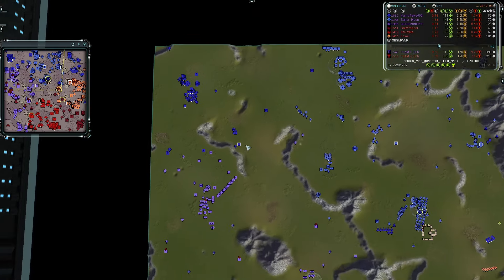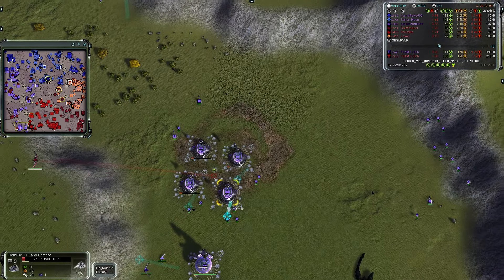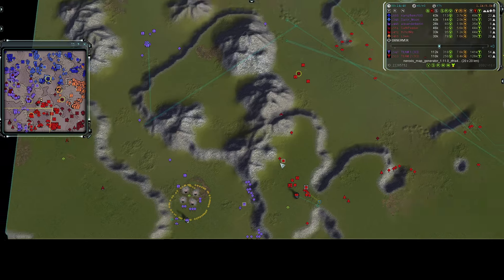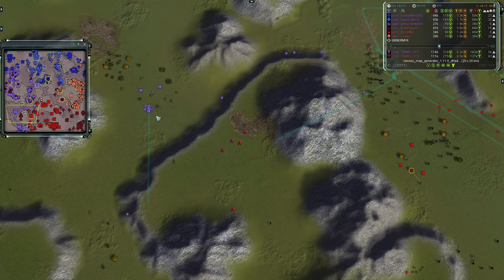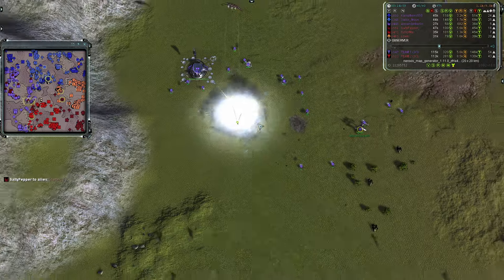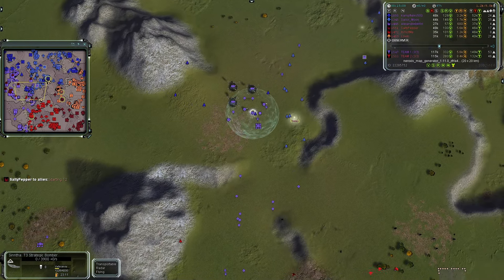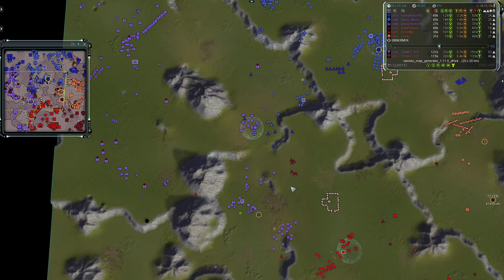The bomber circles back and goes after a mech. Team two has the air advantage but they're not pressing it because team one now has T3 ASFs online — a missed opportunity without that intel. All four land facilities from the bomber run are done and dusted. Team one's air is being produced to chase those bombers. Another bomber goes after a T1 mech, trying to get the comm in the explosion, but the comm moves away. ASFs intercept and the bomber dies.